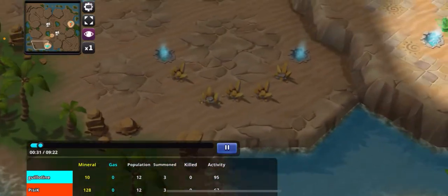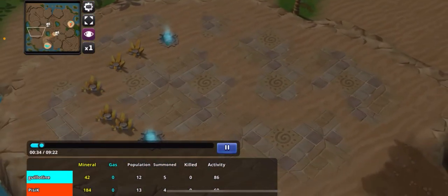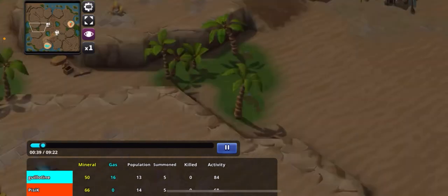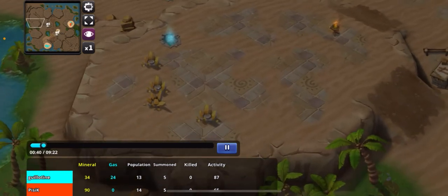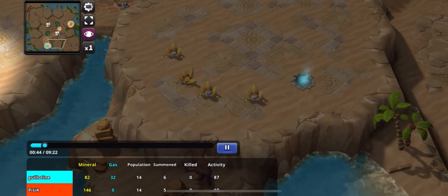Even if you have these four bases that are pretty much guaranteed to you, it's still easy to fall behind. A lot of players will try to get sneaky and steal your number five and six, and then kind of work backwards towards their base.